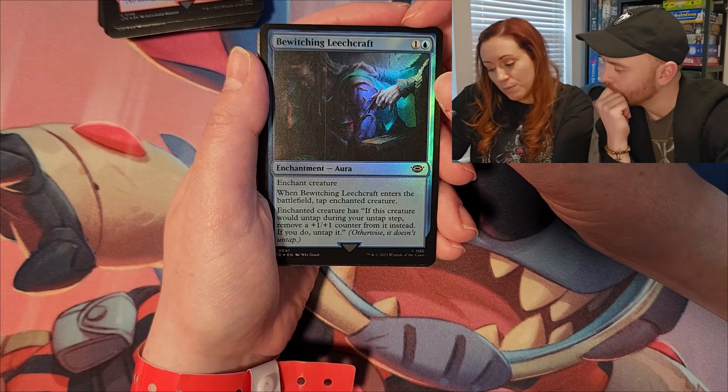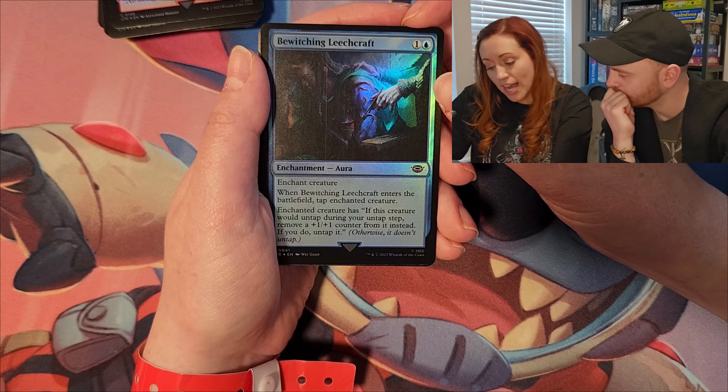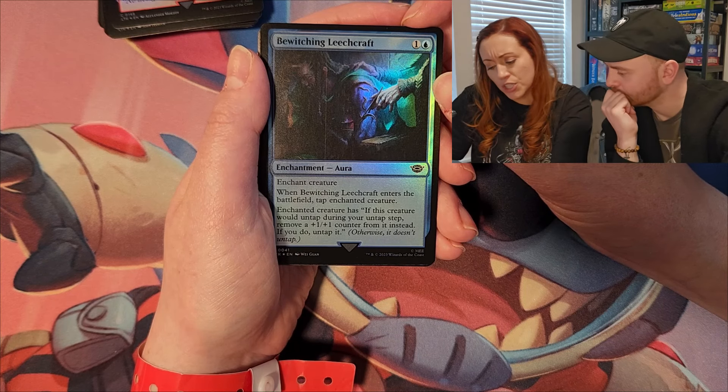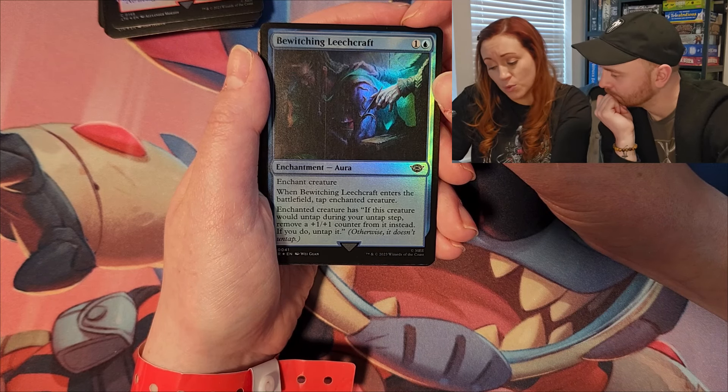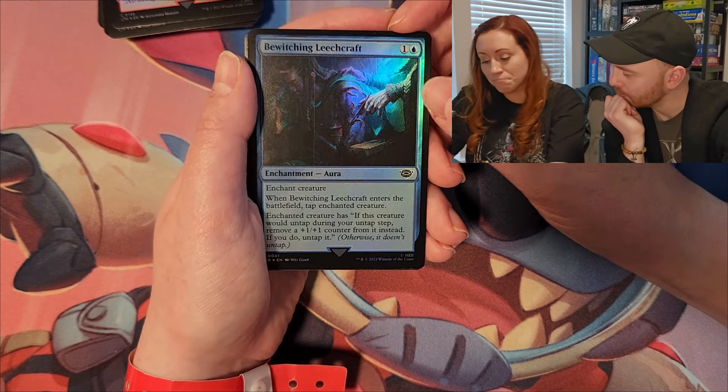Bewitching Leechcraft: enchant creature. When it enters the battlefield, tap the enchanted creature. The enchanted creature has — if this creature would untap during your untap step, remove a plus one plus one counter from it instead; if you do, untap it. That's pretty good.